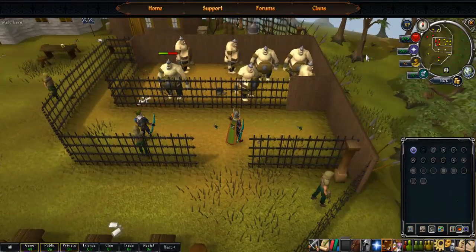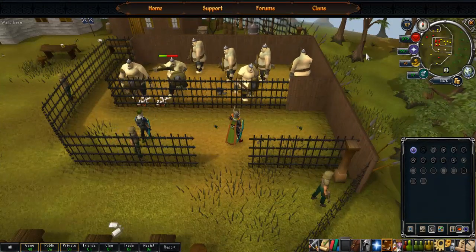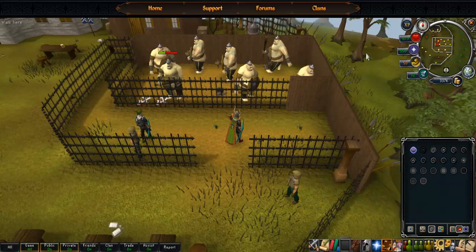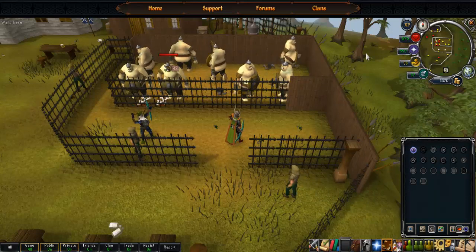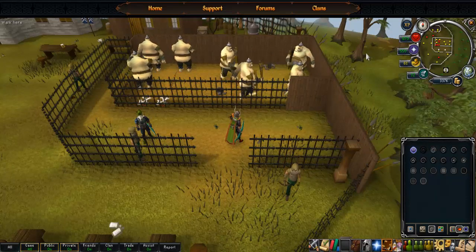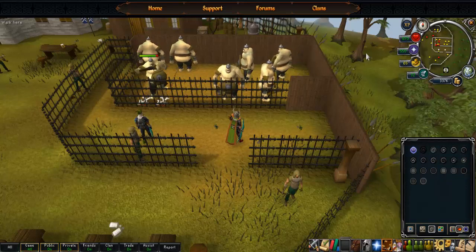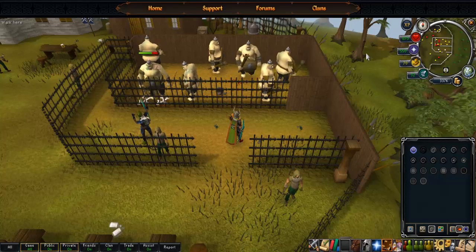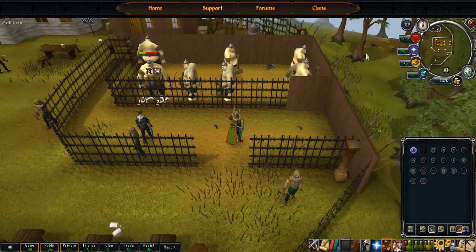Upon getting 40 range, you can upgrade your armor to green d'hide — you need 40 defense for this and the Dragon Slayer quest for the d'hide body. You can use the yew shortbow. If you have the money, you can switch to Ranger boots and Robin Hood hat, though they're pretty expensive. At 45 defense you can use the Archer Helm, and at 50, if you've done Animal Magnetism, you can get Ava's Accumulator. Blue d'hide requires 40 defense, and you can use the magic shortbow.